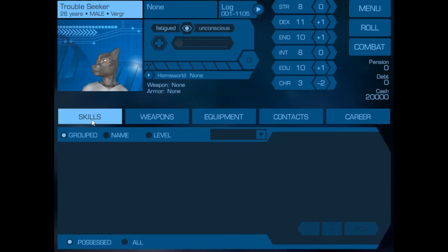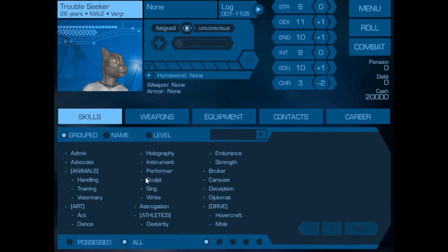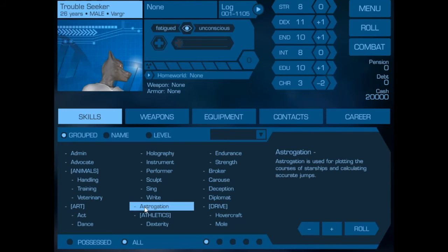We now go to add the skills that he received during his time both in his growing up and during his two terms as a scout. The skills that he possesses right now — none — so we go to 'All,' and this has all the skills that are listed in the system.